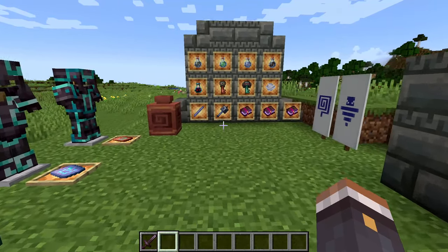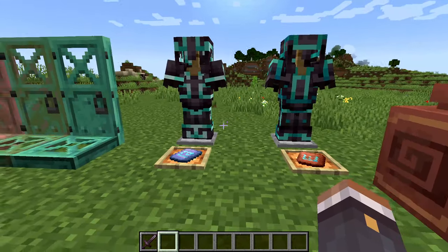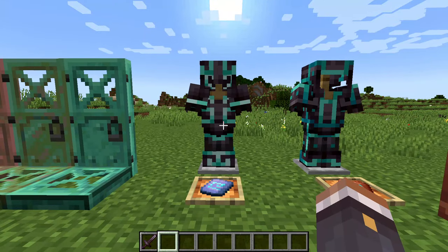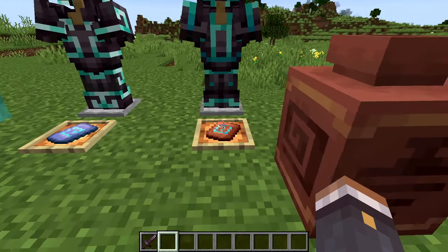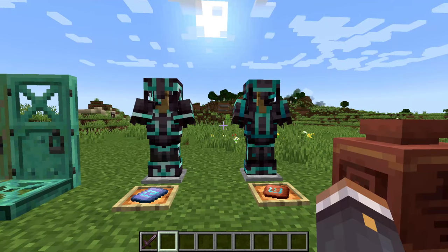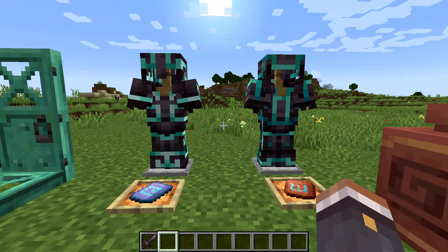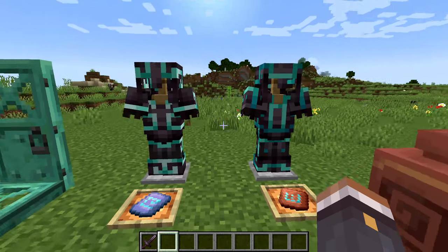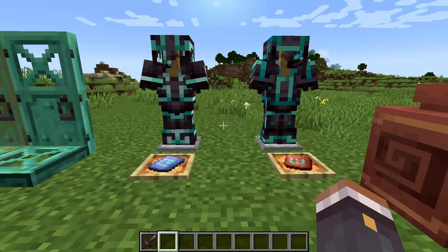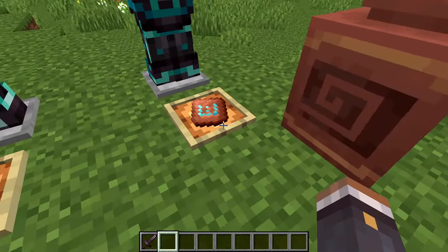Now for new customization items. There's the flow armor trim with its pattern using diamond on netherite, and the bolt armor trim with its pattern on netherite - both look very cool and more complex than existing trims. Both can be found in vaults in trial chambers. The flow trim can be duplicated using a breeze rod, and the bolt trim with a block of copper.